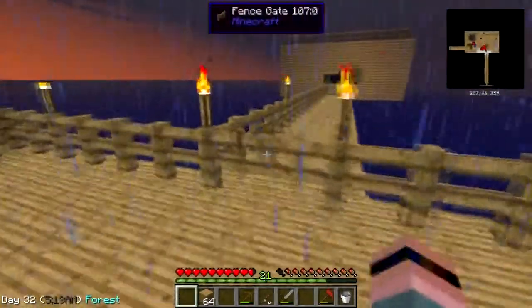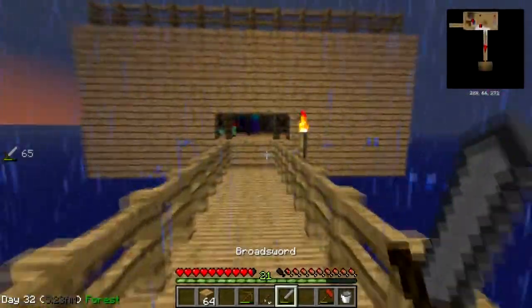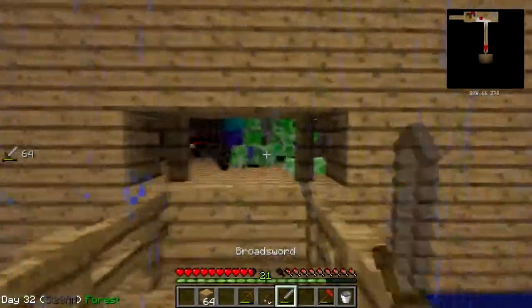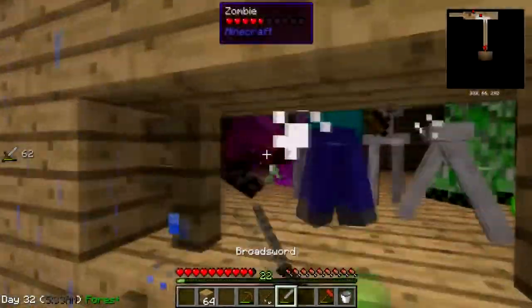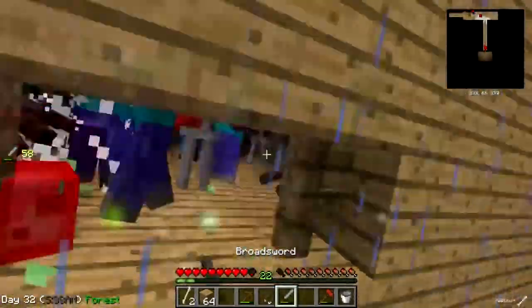Why don't we go pay a visit to the mob room — that's something else we need to do. We need to get the mob room fancified. It's not invar spikes in this pack, it's iron spikes, which is good because I don't feel like dealing with making invar.